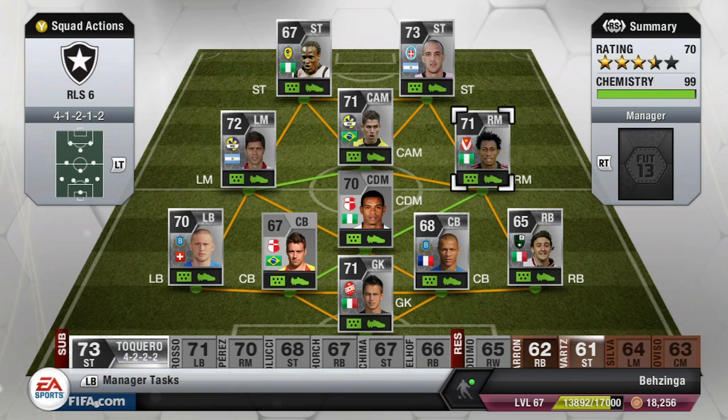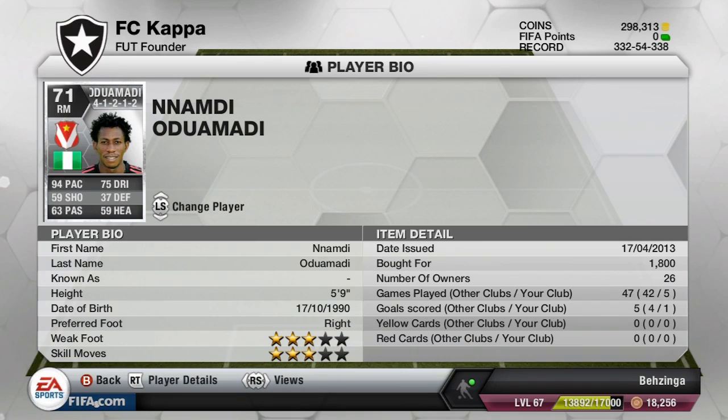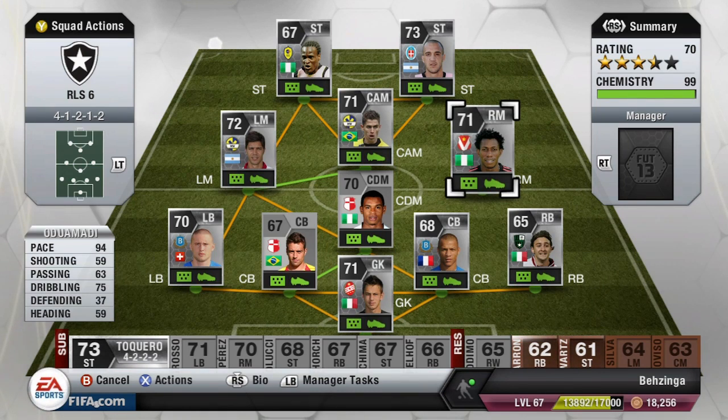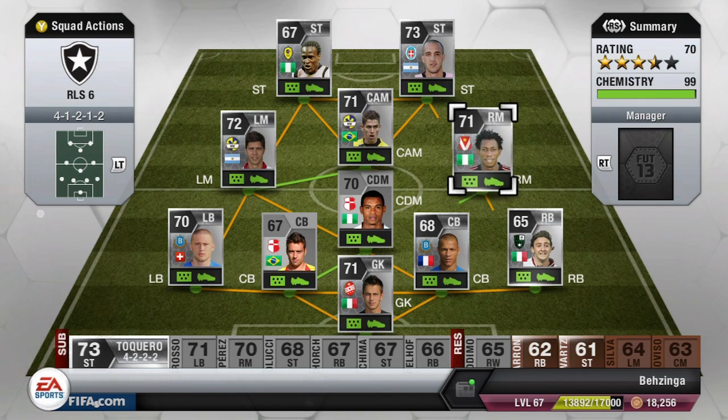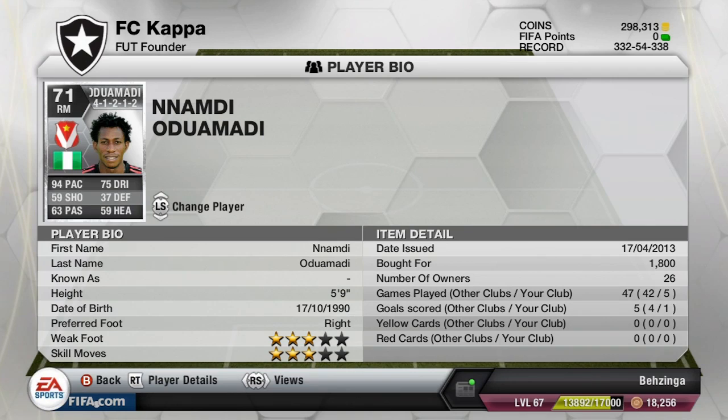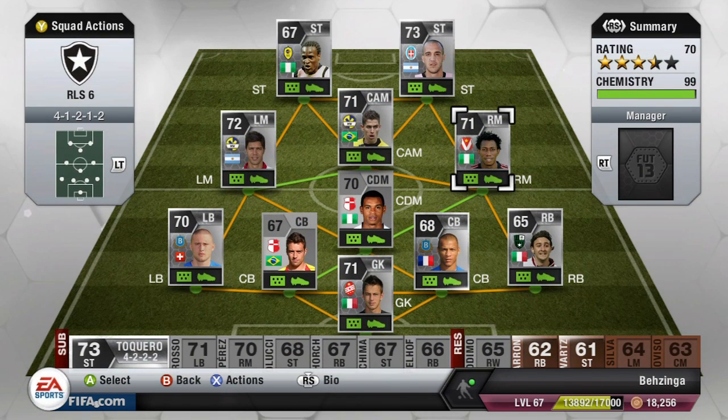Moving on to the right mid, we have Udumadi — one of three Nigerian players in this team with difficult names to pronounce. He has 94 pace and 75 dribbling as his standout stats — absolutely blistering pace down the wings. Unfortunately he doesn't have four star weak foot or four star skill moves, just three stars on each. He did score one goal in the five online games and was a great help with his massive pace.